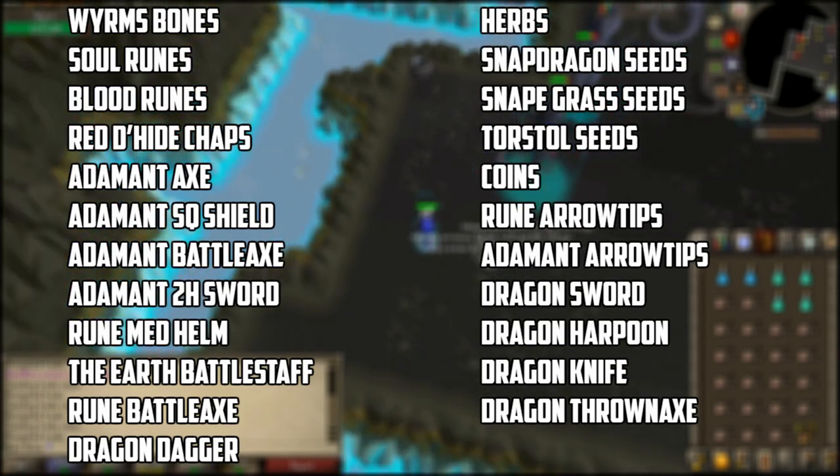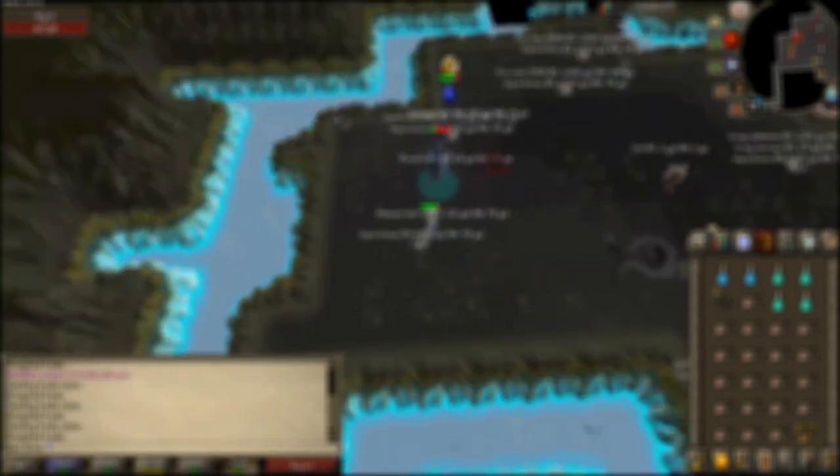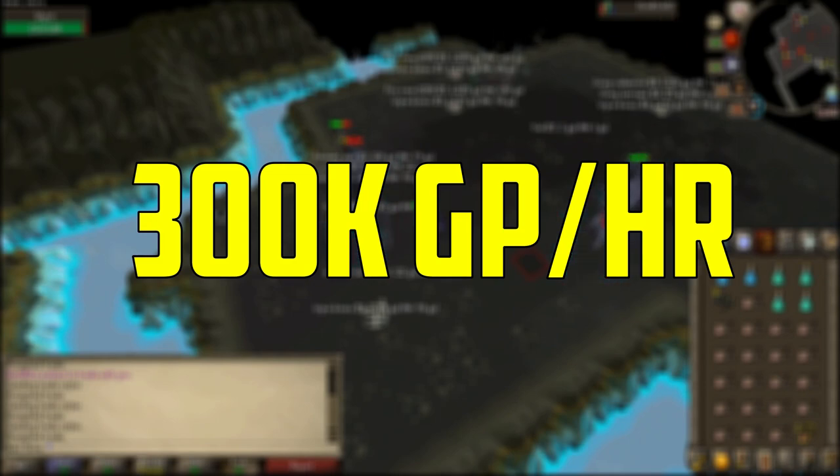The drops wyrms have are soul runes, blood runes, red d'hide chaps, adamant axe, adamant square shield, adamant battleaxe, adamant 2H sword, rune med helm, earth battle staff, rune battleaxe, and the dragon dagger. They also drop all of the herbs and a ton of seeds — only pick up the snapdragon, snapegrass, and tortal seeds. They drop coins as well, and rune arrow tips and adamant arrow tips. They have a very rare chance of dropping the dragon sword, dragon harpoon, dragon knife, and the dragon thrownaxe, which will definitely boost your money per hour. If you decide to kill wyrms, you will make 300k an hour, which is actually really good, and keep in mind this only requires 62 slayer, which you can definitely reach pretty easily.